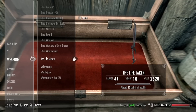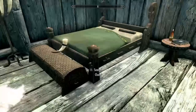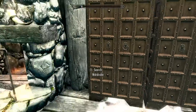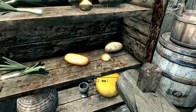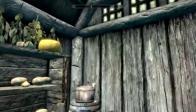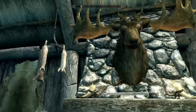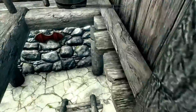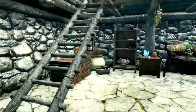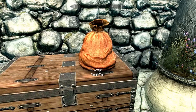The Life Taker absorbs 10 points of health — not too crazy, but you can sell it for around 2,500 gold so we'll take it. There are storage barrels, a bed, a chest, a wardrobe — nothing secret there. We can take all the food too, which is great. I hate when houses are so decorated but you can't take anything. There's a nice elk mount, a tanning rack, and what looks like rabbits. Heading downstairs to the rest of the crafting area.